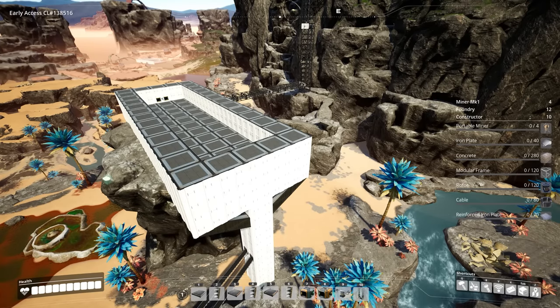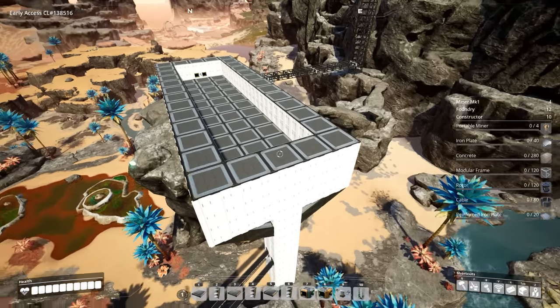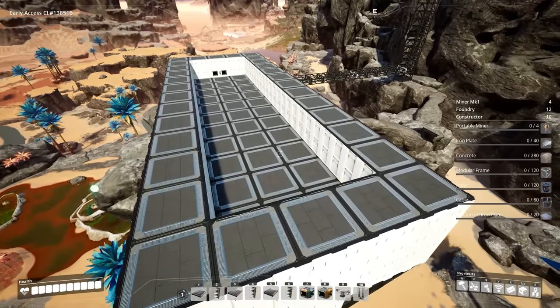The space you're going to want for the factory is a 5x13 foundational area, and as you can see in front of us, we have a two-foundation height chunked out of the middle.